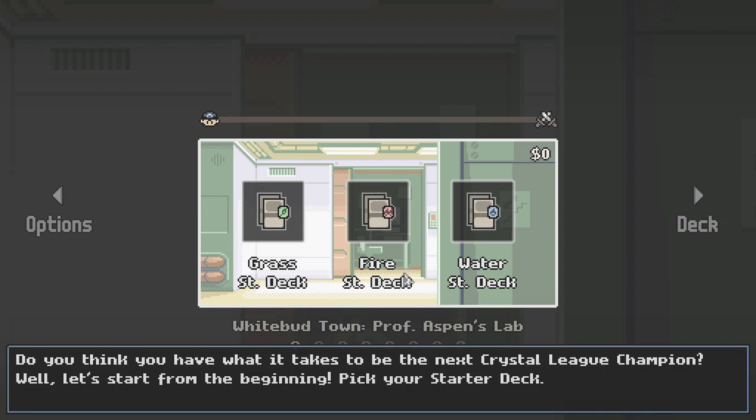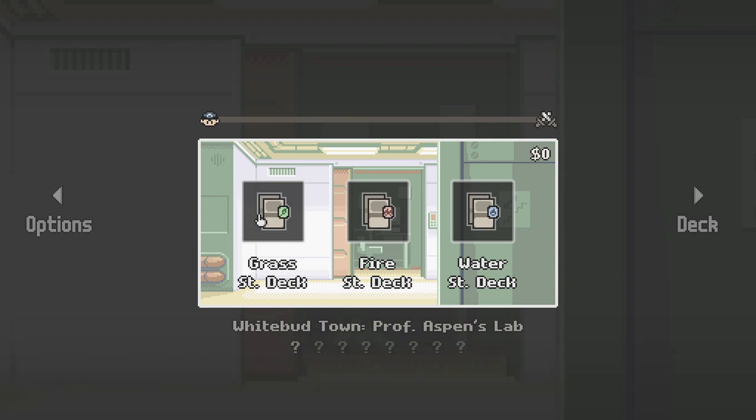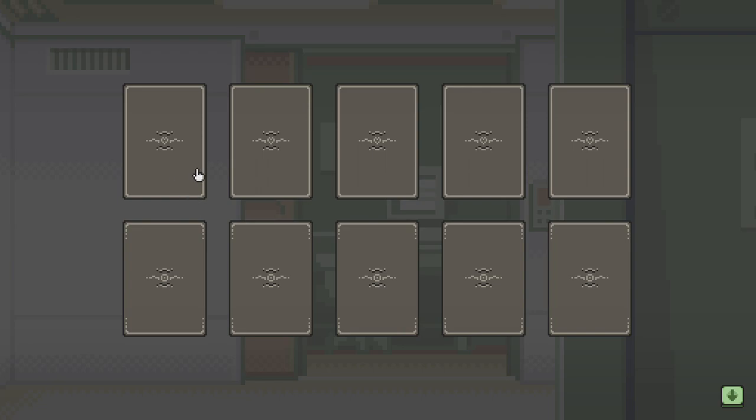Let's start at the beginning — pick your starter deck. You start with grass, fire, water, or ice. I'm going with fire only because I know for sure there's a dragon in it. Possibly — yep.